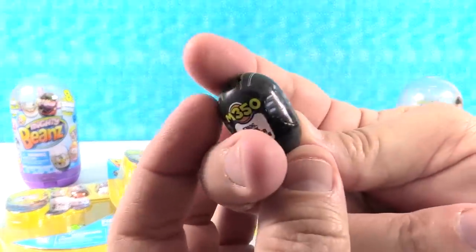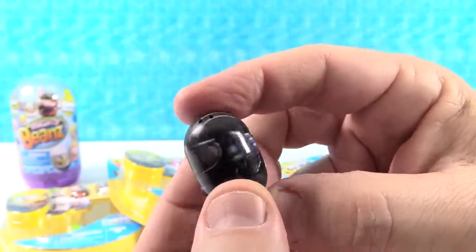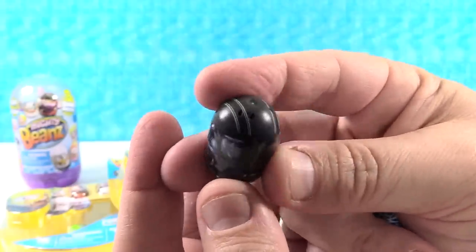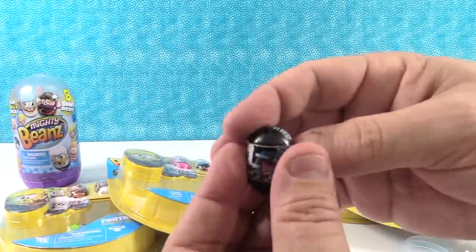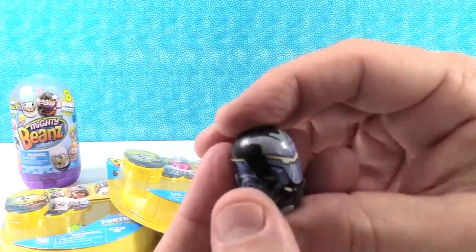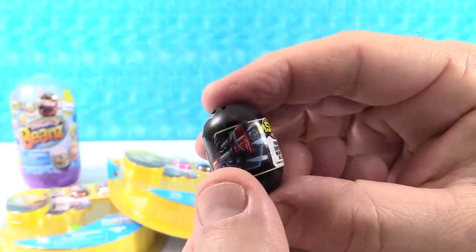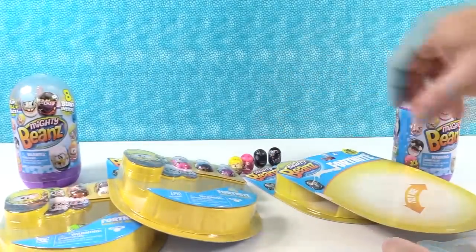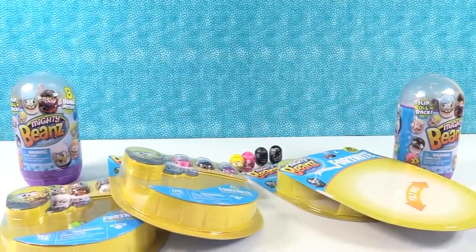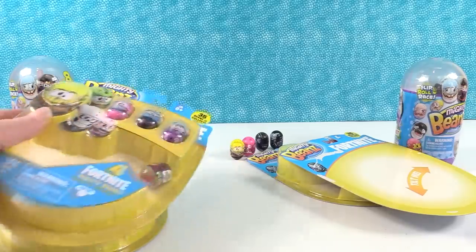We also have a ninja-looking or motorcycle guy. This is Dark Voyager Mighty Bean. He's got a helmet and just a black mask on. And last but not least, I think it is Omega Mighty Bean. That was everybody in that pack. So you don't get any mystery people in the Fortnite packs — you can see everybody you're getting. That's pretty cool because it makes it easier to collect the whole set.